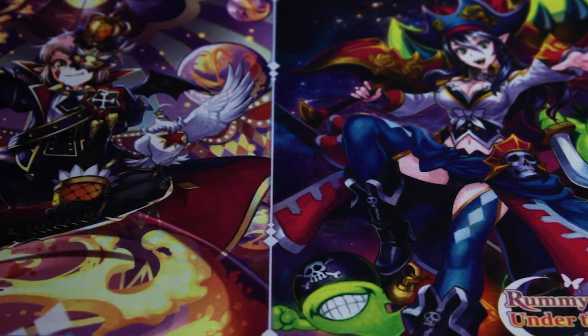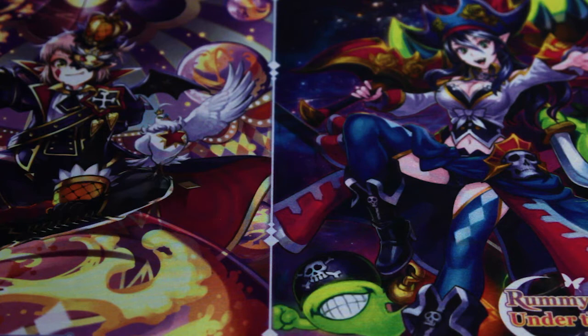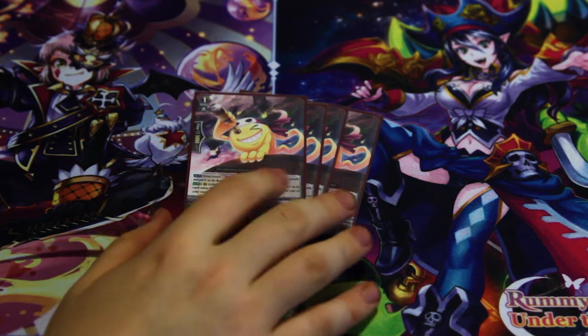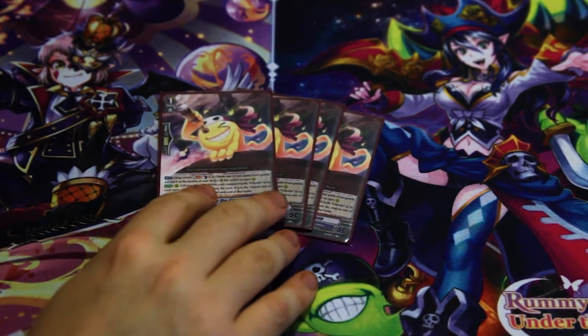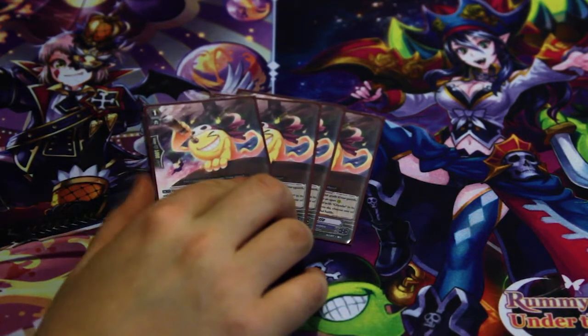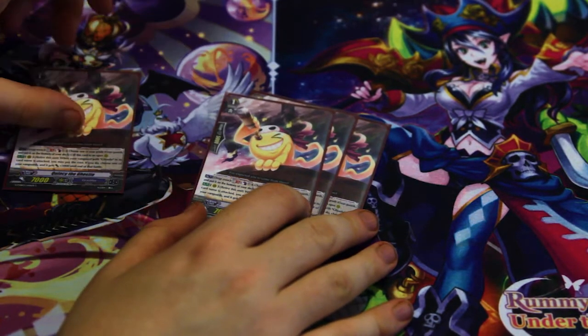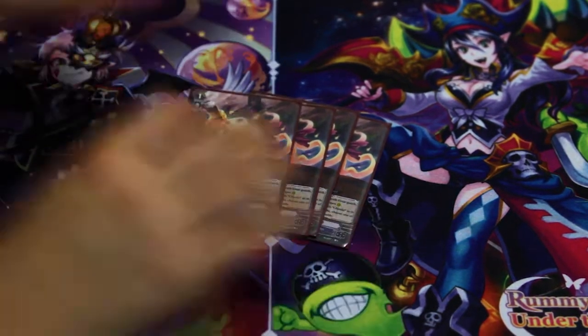Because of the grade one that's the best in the deck — Quincy the Ghosty. You can pull him from the drop zone really easily, because if you put a trigger or a grade zero back into your deck you can call him, which is really powerful.